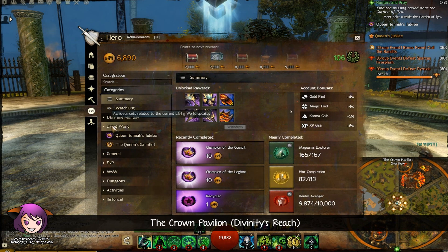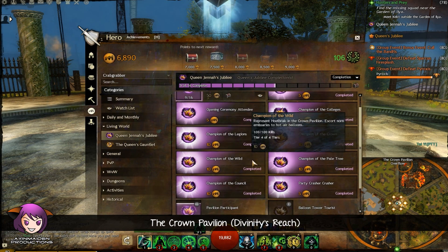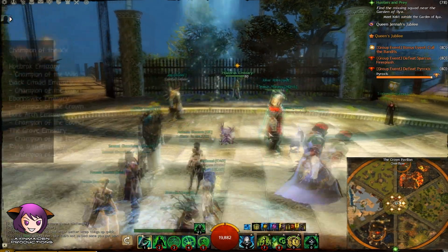After you do the whole opening ceremony thing, you will appear here in the Crown Pavilion. There are 6 NPCs who represent different emissaries.